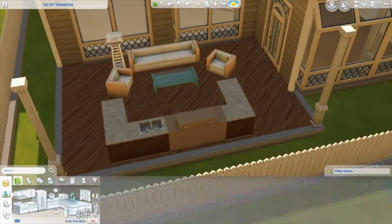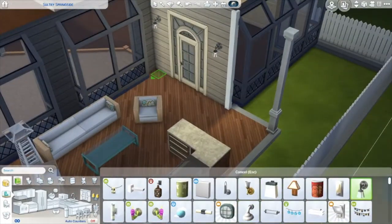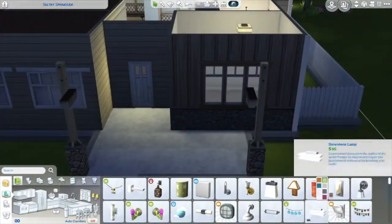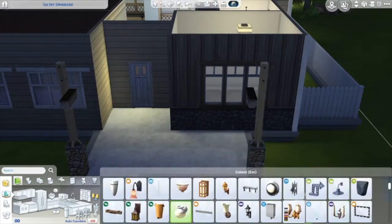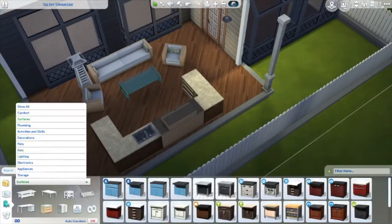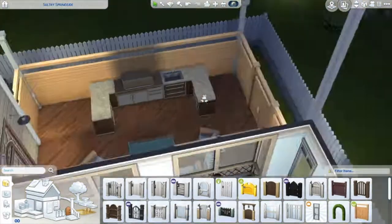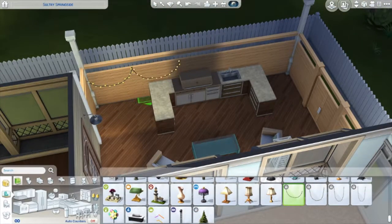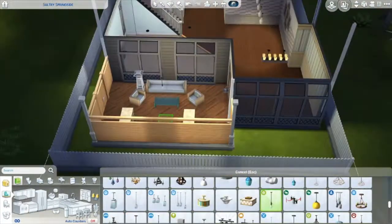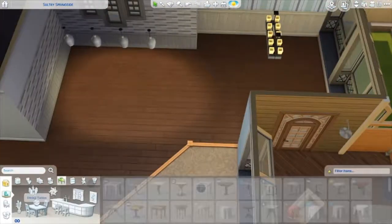The backyard is pretty small on this lot, but the deck area has a good amount of seating. It also flows nicely into the dining room, so if you want to throw a dinner party, there's great flow from outside to inside and to the kitchen. I tried to add as much lighting as possible out there — I really love those string lights. One is sized down a bit since it didn't quite fit, but that's okay.